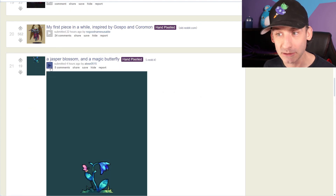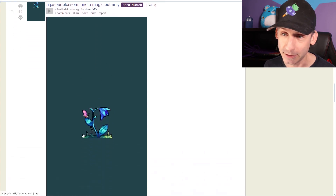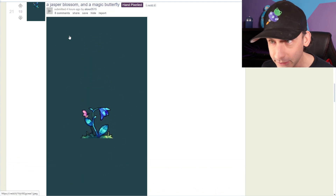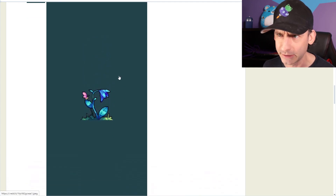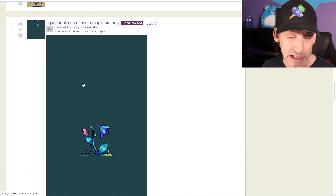A jasper blossom and a magic butterfly. You've got a lot of empty space here. Like, think of the environment, people. Don't waste pixels. If you're going to be wasting all these pixels, you better gift them to some children in some country that doesn't have pixels. So think about that the next time you're setting your canvas size.